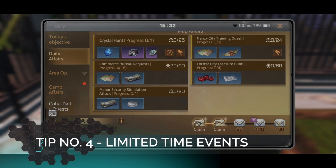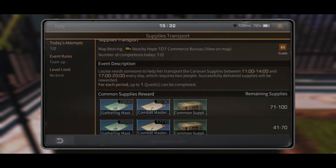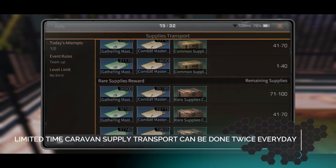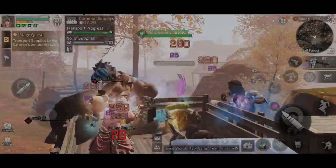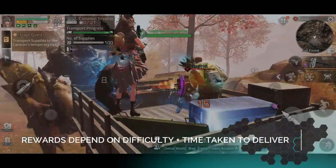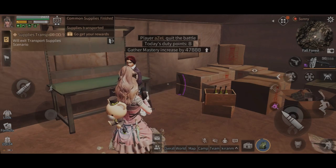Tip number four: Limited Time Events. Some unique limited time events, such as Supply Transport, can be done twice every day. Depending on the time taken to deliver different supplies, you can get specific rewards such as New Dollars.